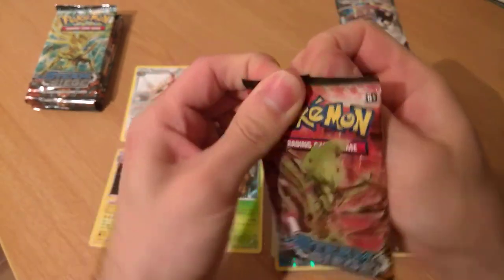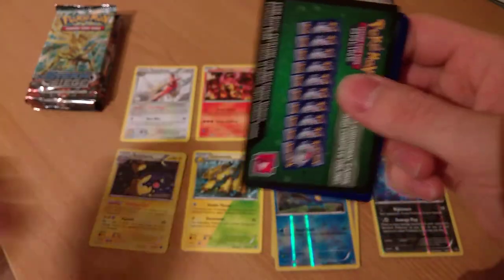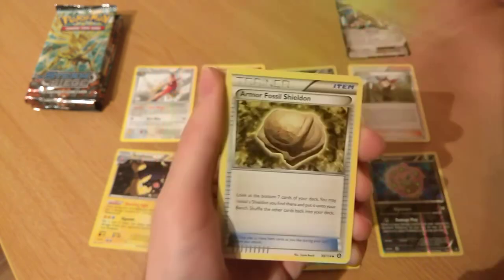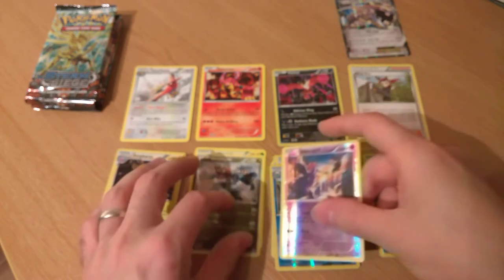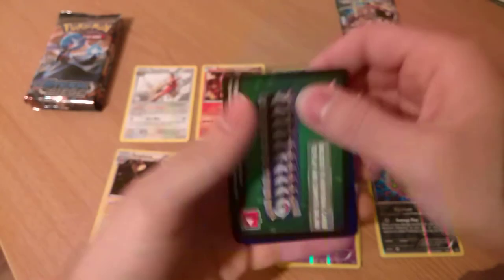There's something in the background there — I know you're trying to focus on me because I'm the main point of the video, but there's stuff in the background as well, so come on, help them out. Skiploom, Armor Fossil Sheldon, Bravery, Nidoran, and Dragonite. Dragonite — gone gone, Dragonite gone gone — it's a bit like Dugan. That was terrible. Anyone want to keep that for their collection? Yeah? No. Didn't think so.